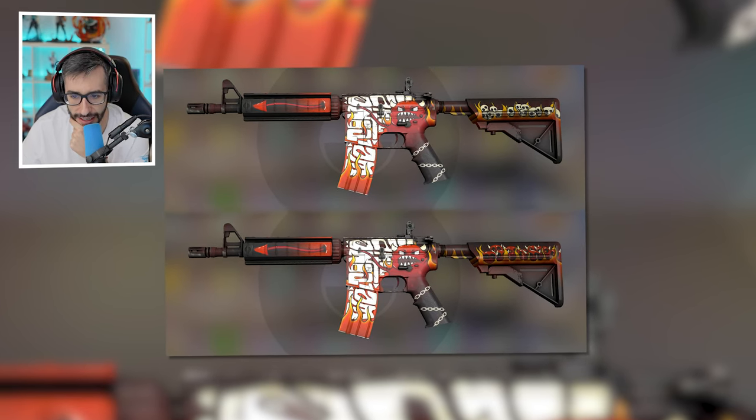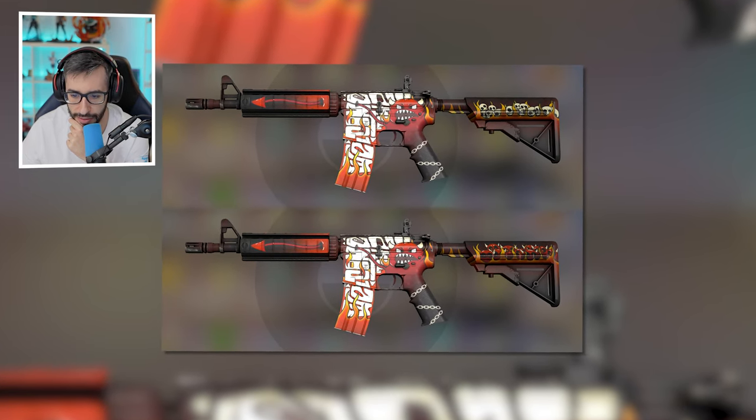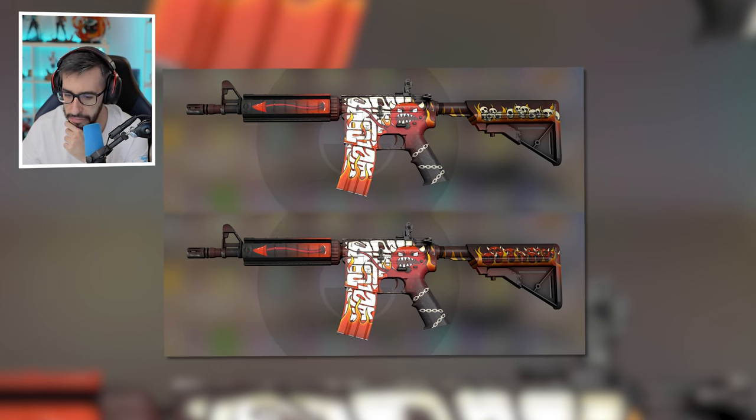M4A4 Hellfire: we have the calaveras, as you can see, on the stock area, and they've put little devils instead. I get it — it still looks great. But without a doubt, the one I've liked most so far is the USP Kill Confirmed.